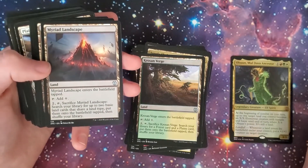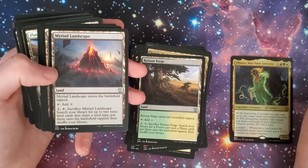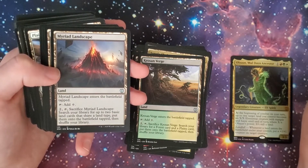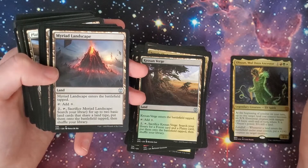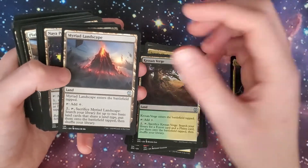We got the Myriad Landscape — I think this is the card I was thinking of earlier. Comes into the battlefield tapped, you can tap to add a colorless, or two tap and sac it: search your library for up to two basic land cards that share a land type, put them on the battlefield tapped, and shuffle your library.